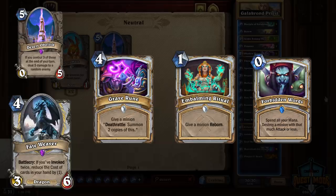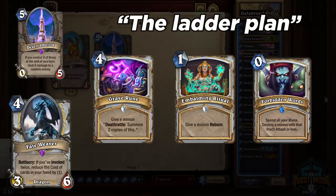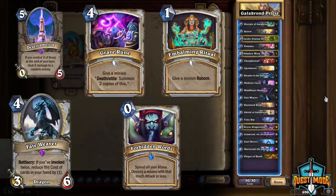So first attempt at getting the job done, we're gonna turn to the trusty ladder plan. We're gonna take the standard Galakrond Priest deck from ladder and just kind of slap the combo in there, cut some of the less essential things, and see how it goes.